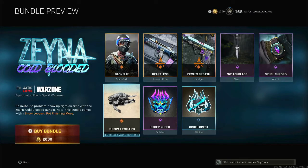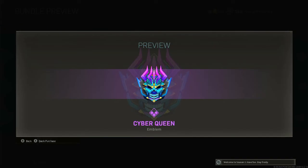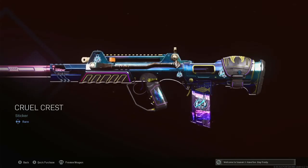The Snow Leopard Operator Finishing Move, the Cyber Queen Emblem, and the Cruel Crest Sticker.